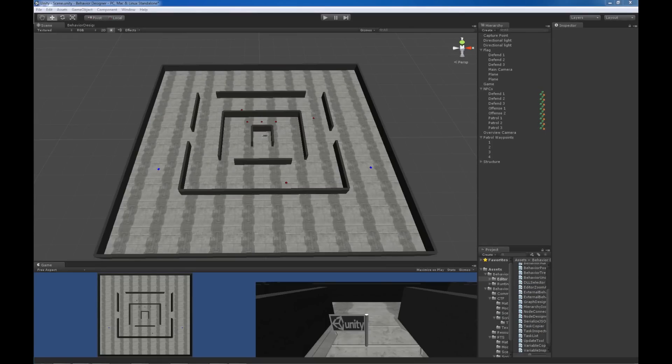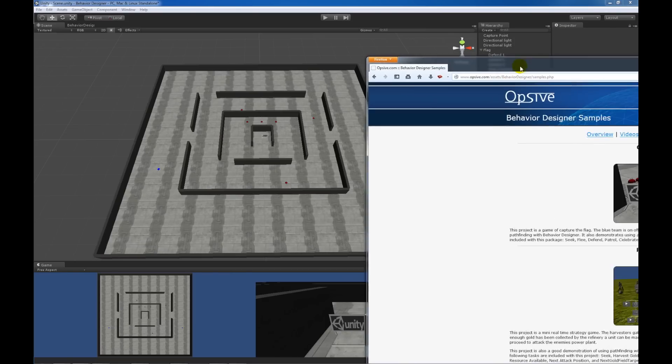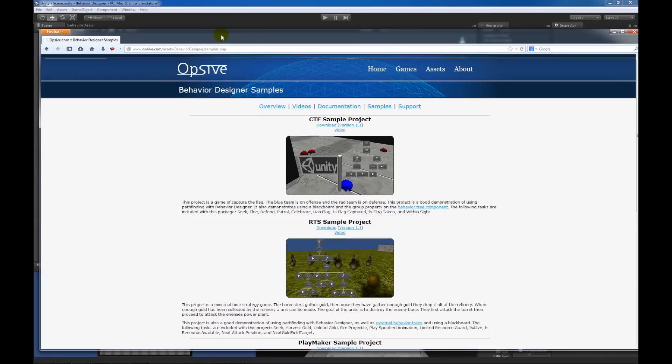This video is going to go over the capture the flag sample project. If you haven't downloaded this sample project yet, you can do so from the Behavior Designer samples web page.